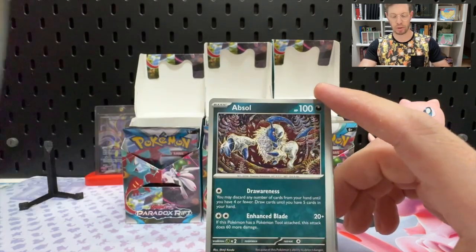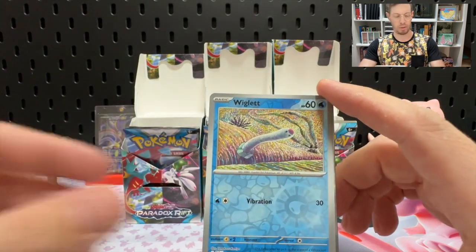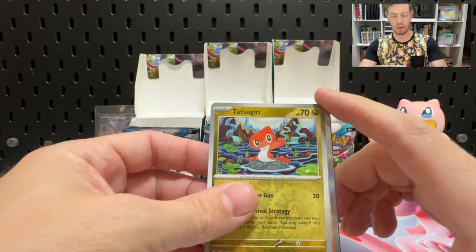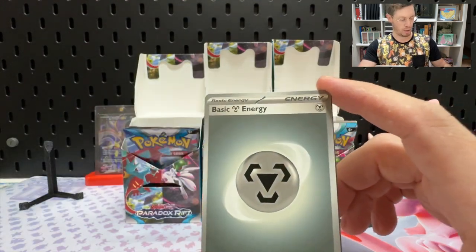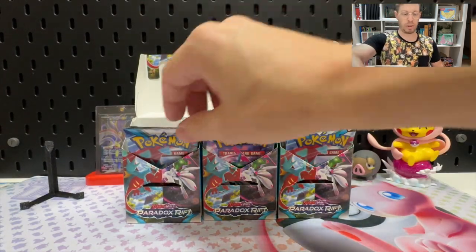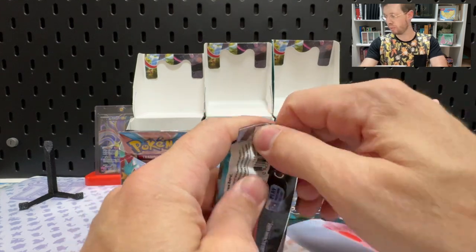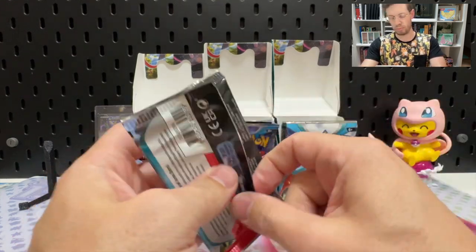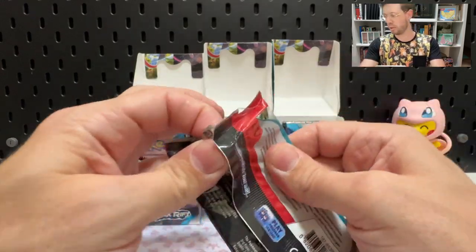Vanillish we haven't got, Glyscore, Absol, Simisage, Reverse Wiglet, Reverse Tatsuguri — that's the first Tatsuguri we've pulled — and a Volcanian Hollow. There's also the Code Card. We don't have to worry about that; we're just looking for those hits to fill out the binder.